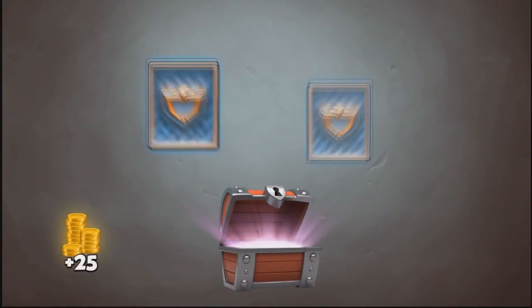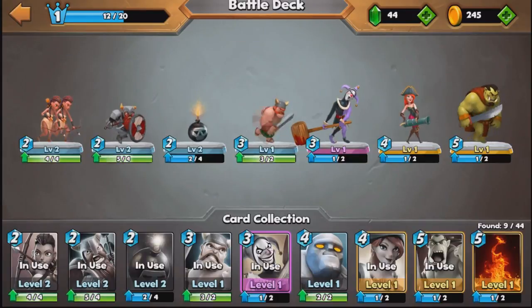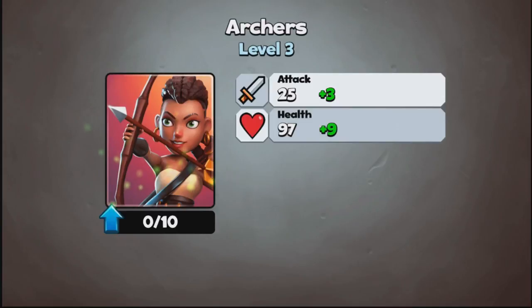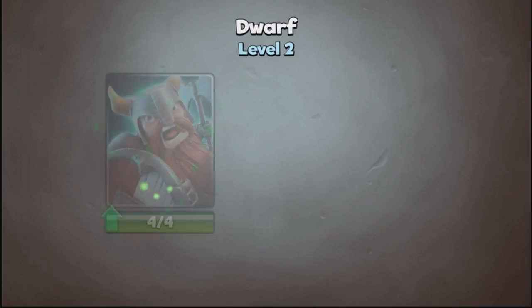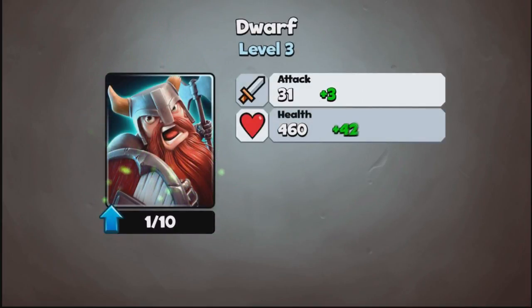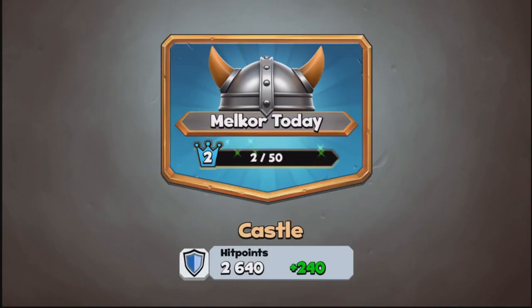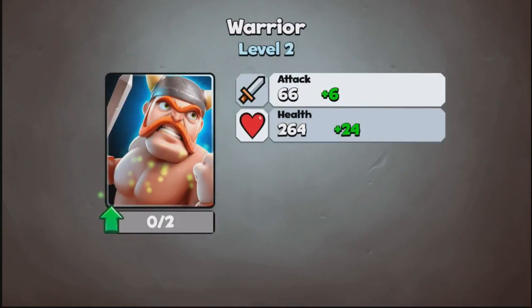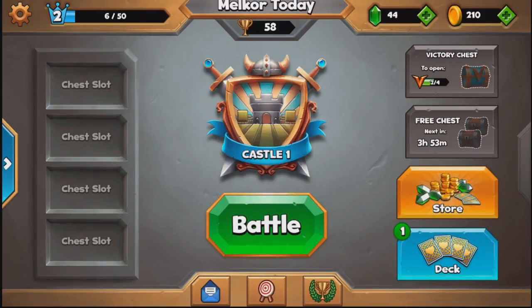We have a free chest which gives us 2 dwarves and another golem. Let's look at our deck and get these archers upgraded — up to level 3 as quickly as possible. We are about to level up as well, so as soon as we upgrade this dwarf we will level up. We are now going to level 2, which gives us additional hit points. We will upgrade our warrior to level 2 as well. Then we will do one more battle before we call it a day.